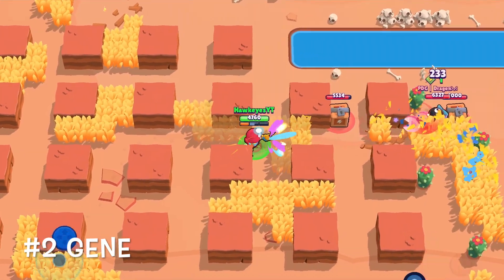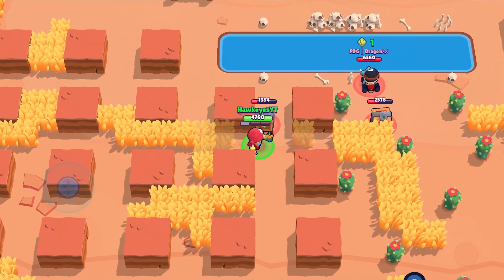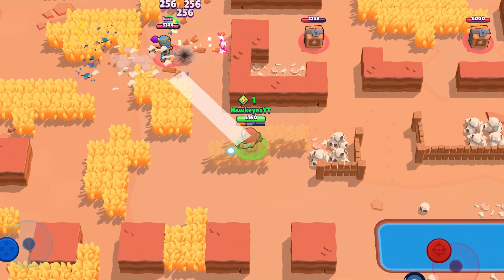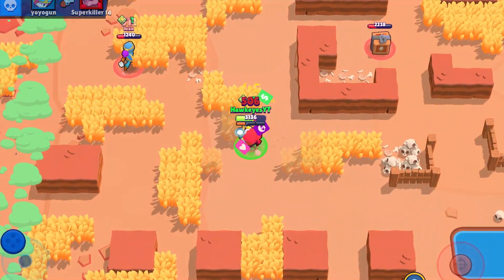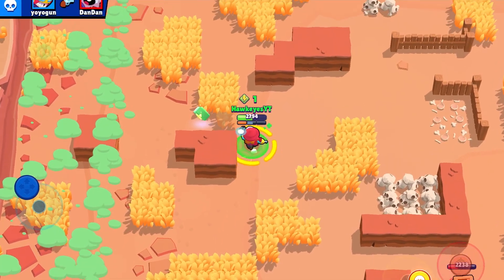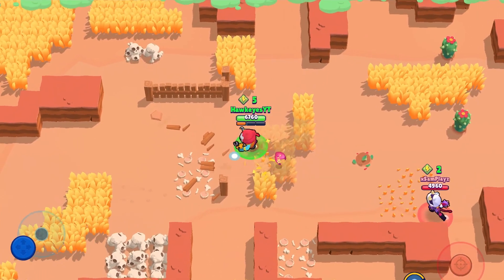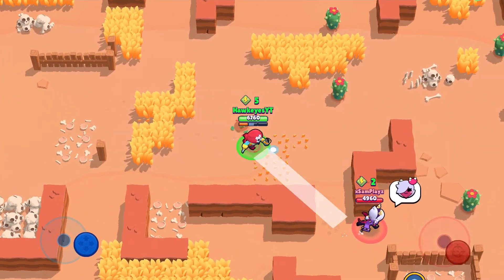Number two on the list is Gene — quite good in showdown, believe it or not. He's got really good range, lacks a bit of damage, and has a slow reload speed, but he has one of the longest ranges in the game so you can keep distance and chip players from far away. The super takes a while to charge but most of your attacks will land anyway. Once I charge the super I want to guarantee the pull — I go for squishy brawlers, and a blind pull can work if he's low. You can also auto-aim the pull up close, but avoid doing that when they're in a bush.